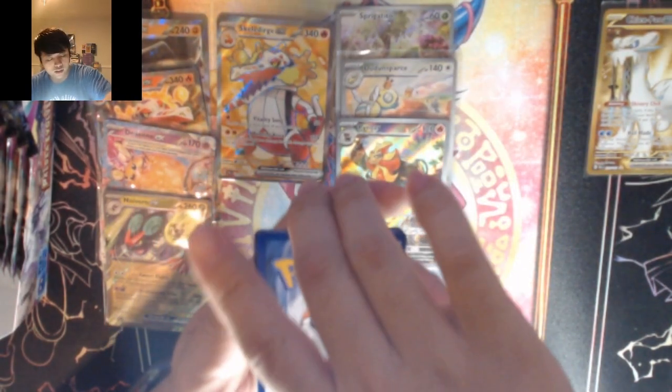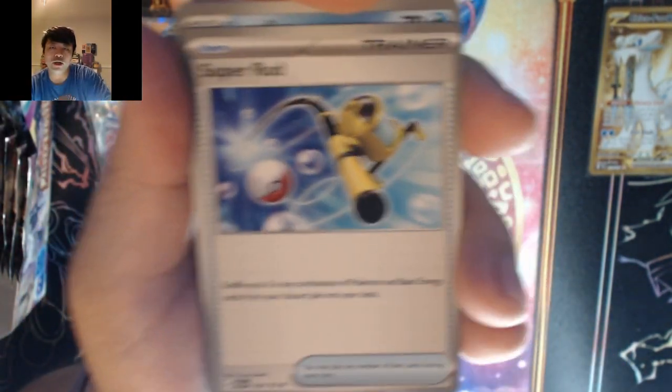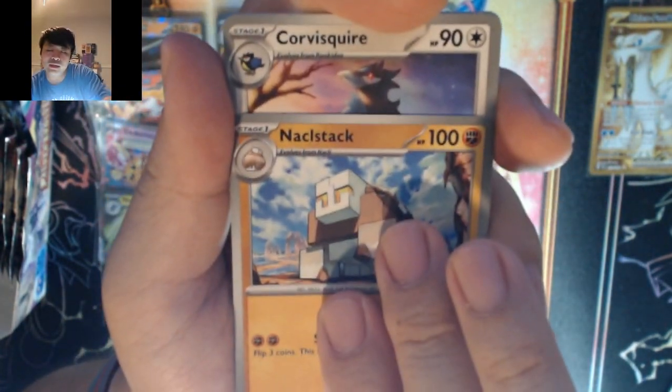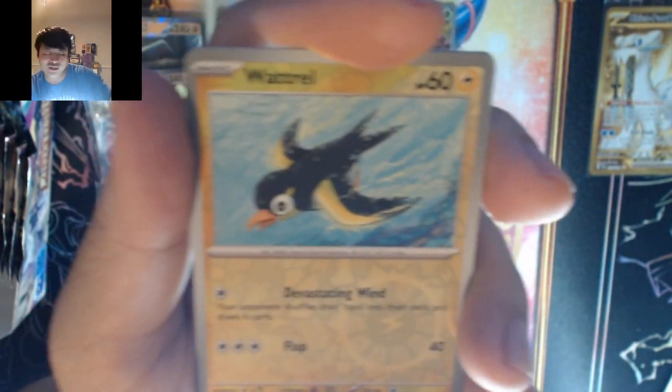Dark energy — it's water. We got Mankey, Belibolt, Super Rod, Luvdisc, Hyno, Salt Stack, Corvisfire, Luxio — we got Wulfric and Glimora again.